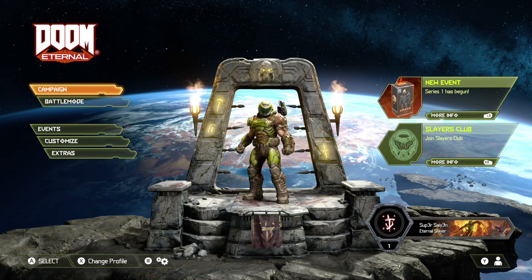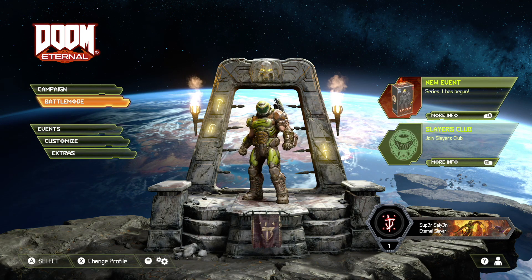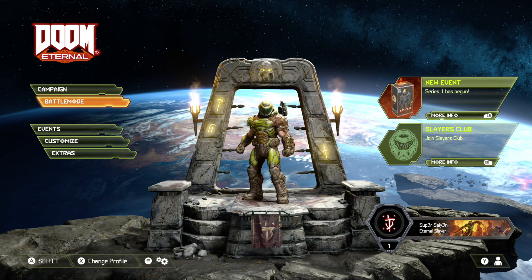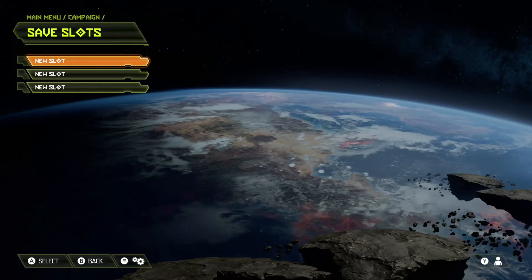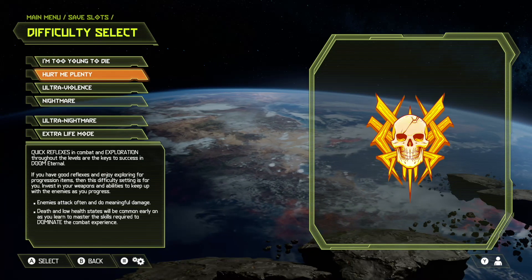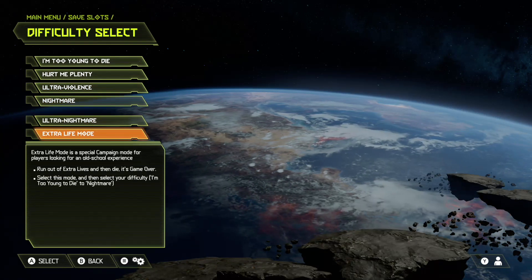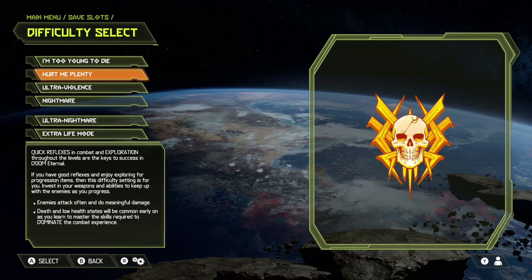HDR is on. I haven't got my surround sound on because you'd definitely hear it over the microphone, so I've got my headphones on right now. There are quite a few difficulty selections here. You've also got Ultra Nightmare and Extra Life mode. If you want to see me try any of these, put it in the comments below, but for now we're just going to stick to Hurt Me Plenty.